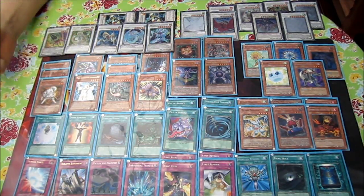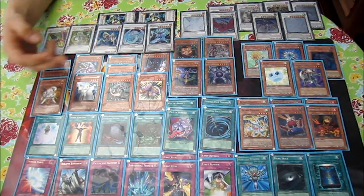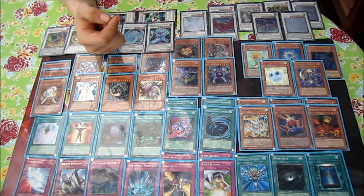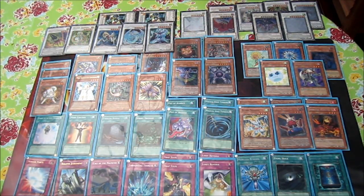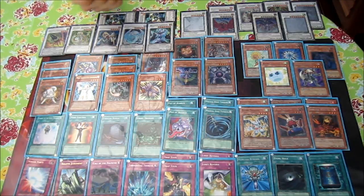Dimensional Alchemist also has very good synergy in this deck because Caius Sorcerer removes monsters from play, and there are other cards that also remove — Battle Fader removes itself, Spore removes a plant-type monster, and Plaguespreader Zombie gets removed after it's used. So Dimensional Alchemist almost always has a target in the removed-from-play pile to fetch back to hand. And it's light, which is very important.